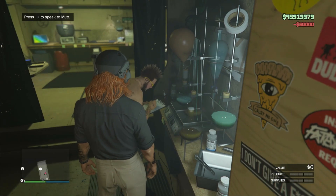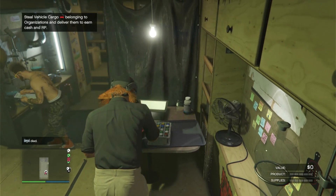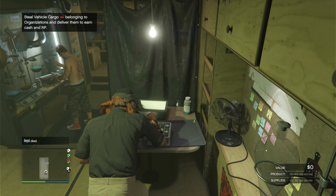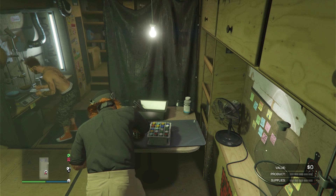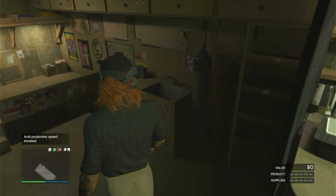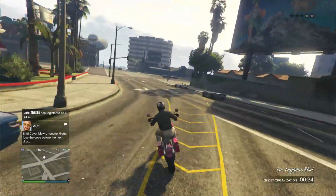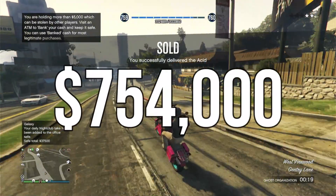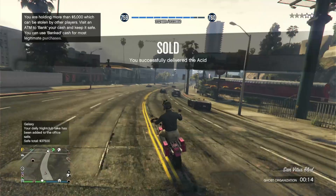Before we do anything, we're gonna make a fast seven hundred thousand dollars easily — we'll break this down more a little later. This is one of the best AFK methods of making money in this game. The acid lab will be running in the background the whole time. Buy the supplies and speed up the production; you can do this once per day. The supplies will be delivered somewhere from five to ten minutes after you order them — that's usually five hundred thousand dollars, but this week it's 1.5 times money and RP on acid, so I'm getting seven hundred and fifty-four thousand dollars.